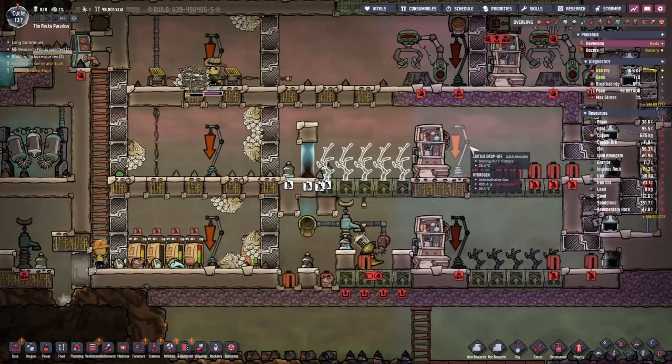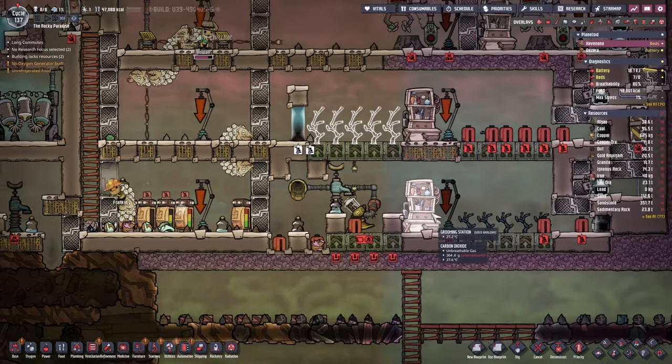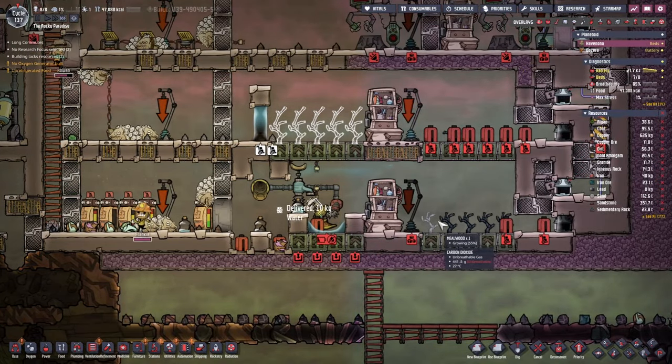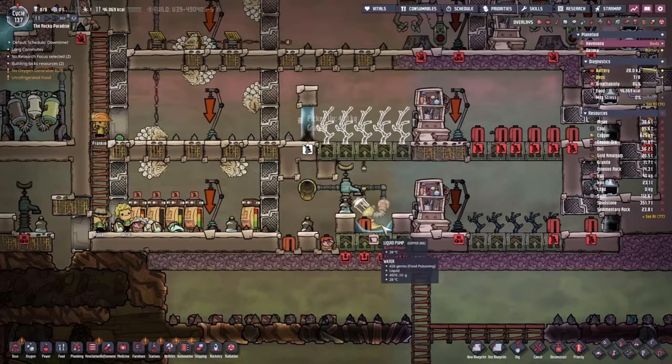It seems Rowan's already starting to relocate some of those dreckos, which is great. I probably would have preferred if they came to the lower levels first, because this millwood is already at 57%.